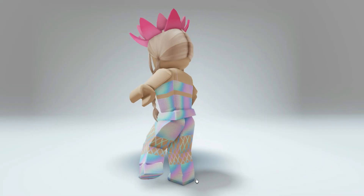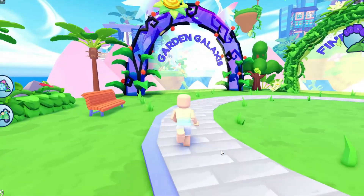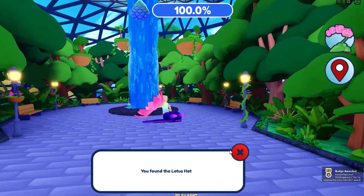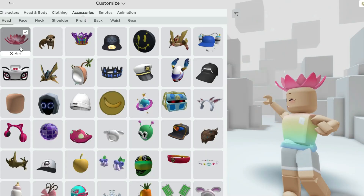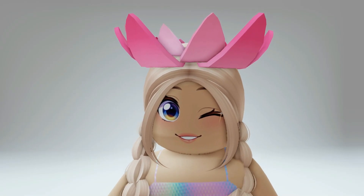Want to know how to get this completely free adorable lotus hat? I'll show you how. First, let's join Singapore Wonderland — I'll leave a link in the video description. Next, head through the Garden Galaxies portal. Once you get into the new map, equip your metal detector and look for the free UGC item on the map. I found it inside the botanical garden and got the badge, which gives us the item. It's located in your head accessories — I think it's super cute.